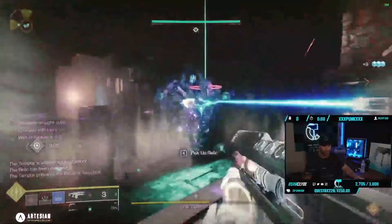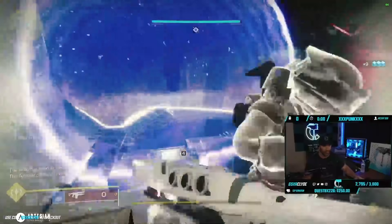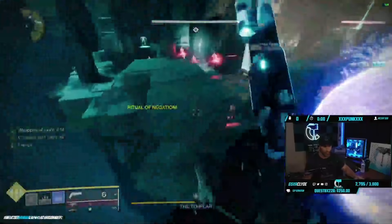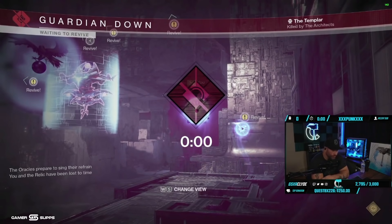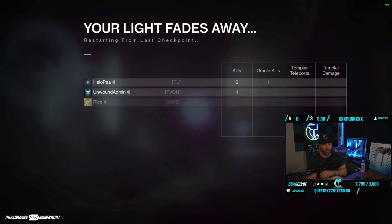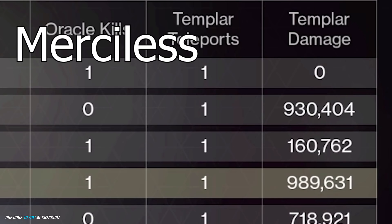Today in the master raid I just kept Telesto on and this thing just ripped — getting multi-kills with it is insane. I paired it with Stasis Warlock and it was absolutely nuts. So this was Merciless — as you see it ran through its ammo pretty quick, but I think this one's going to hit just under a million: 989,000.